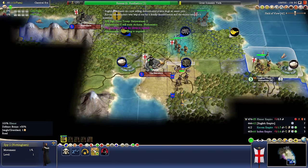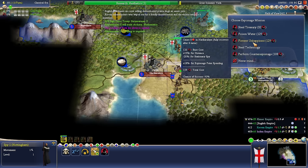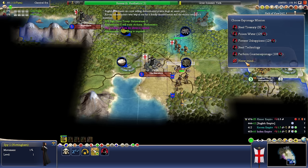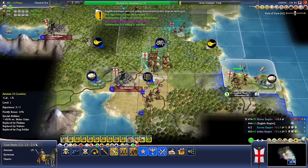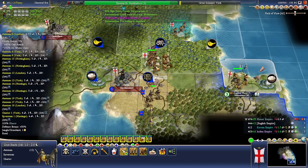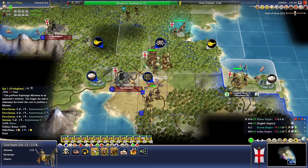Now we are in a position where we can attack this turn. We'd like to get rid of this plus 40% defense. We can't — we don't have enough of a discount differential to do the rebellion thing. These guys are on a hill and they're reinforcing. If we were to go now, we're looking at 24% — so I think we'll wait and try to do the espionage.